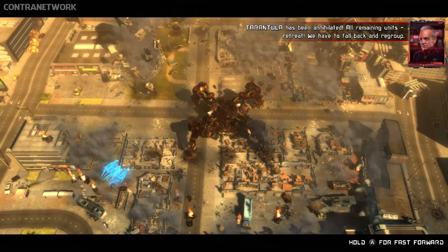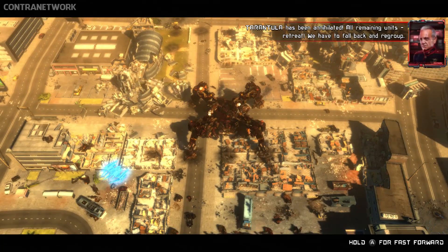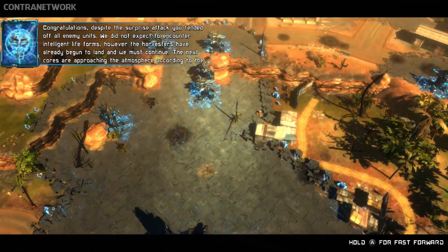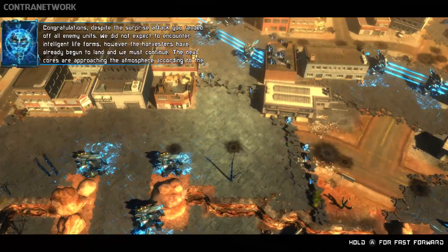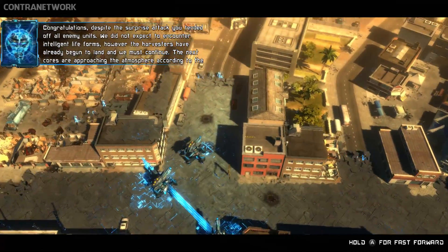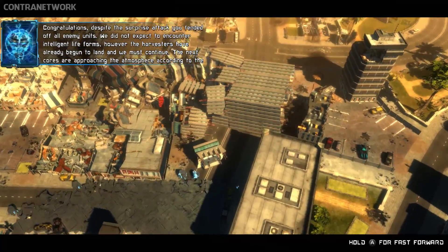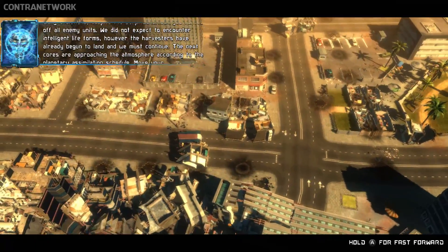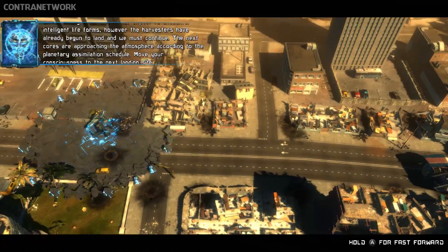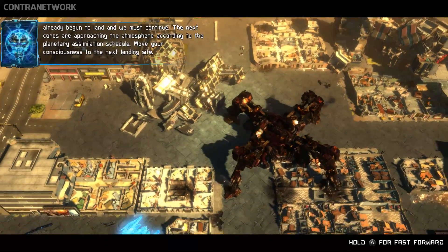Tarantula has been annihilated. All remaining units retreat — we have to fall back and regroup. Congratulations. Despite the surprise attack, you fended off all enemy units. We didn't expect to encounter intelligent life forms. However, the harvesters have already begun to land and we must continue. The next cores are approaching the atmosphere according to the planetary assimilation schedule. Move your consciousness to the next landing site.